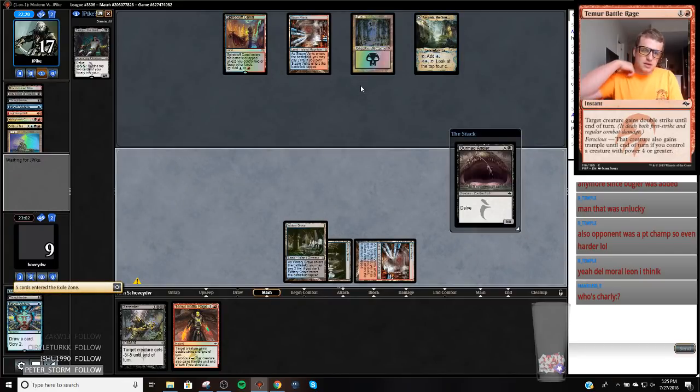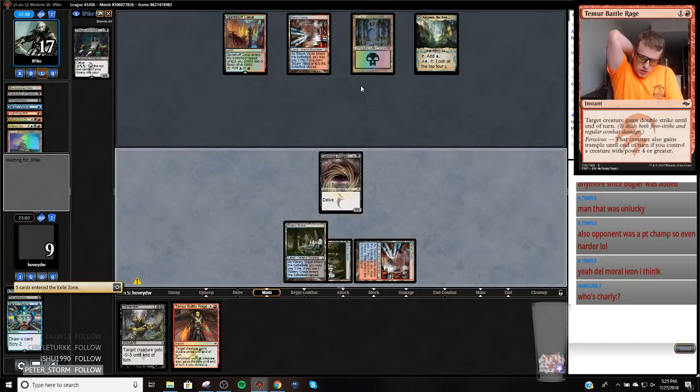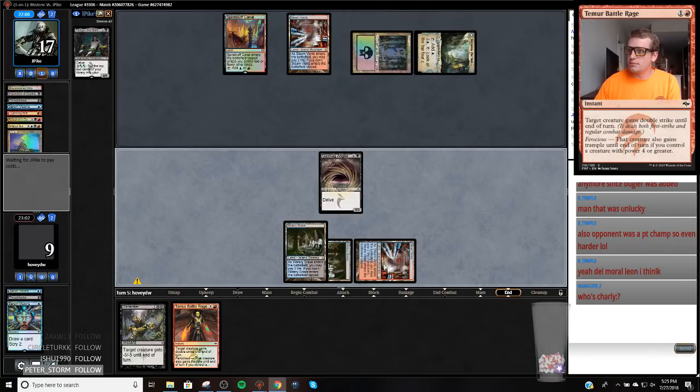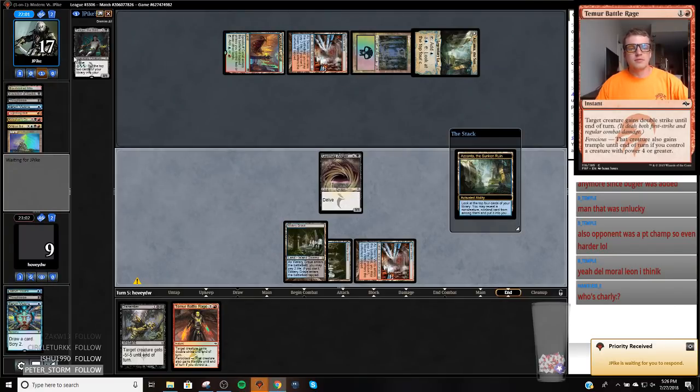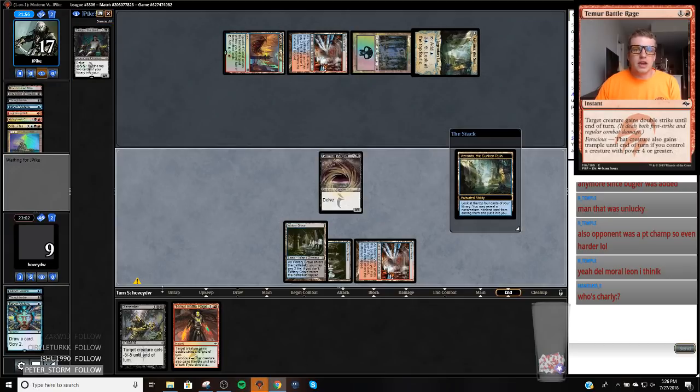They might just be waiting to activate Tar Pit also. I'm going to bluff this Stub — F6 through our turn and bluff Stub at the same time. The old Lazy MODO player. We pretty much lose to Cryptic Command at any point in this game, but such is life.